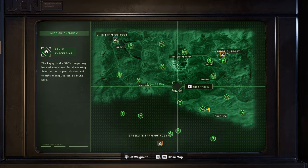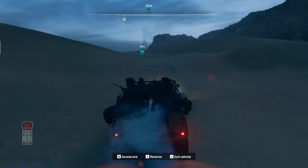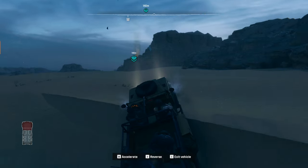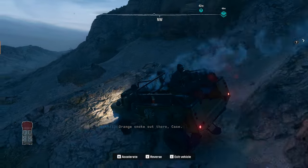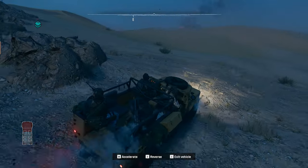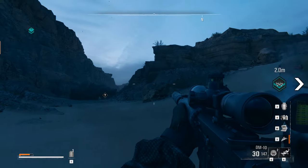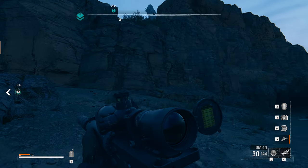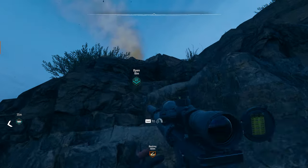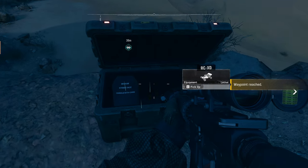Alright, next up — let's take out this objective, it's pretty close to us anyway. That's sort of on the way. Let's head out. I didn't realize it was right there — let's come back around. I am tearing up this vehicle though. Some enemies up ahead — let's climb up this way. More stuff, mostly just loot. That's fine, no worries.